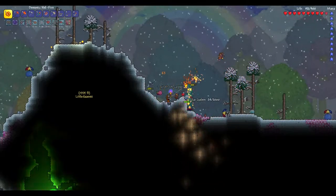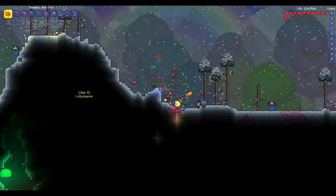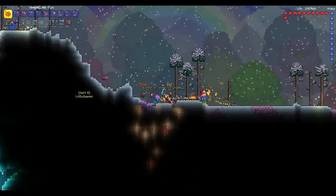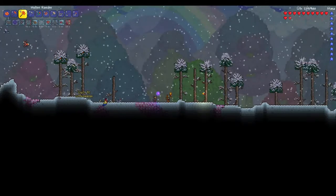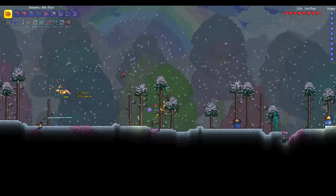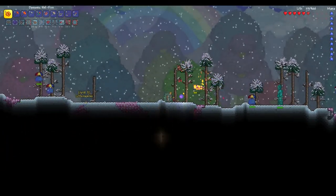You want to kill him because he's the only way to get the ice armor. Got the frost core here — you need to collect a total of three frost cores. The reason we got another one already is I'm actually using a battle potion to increase spawn rates.